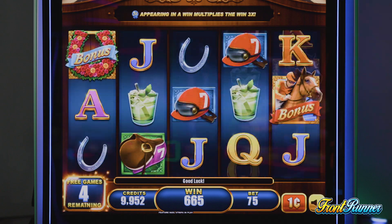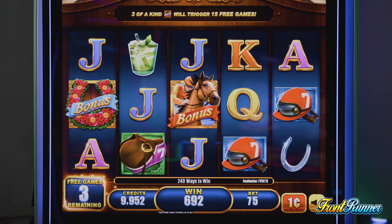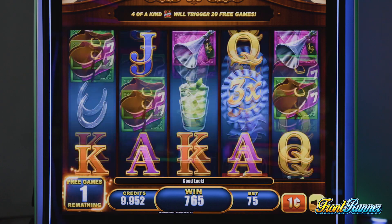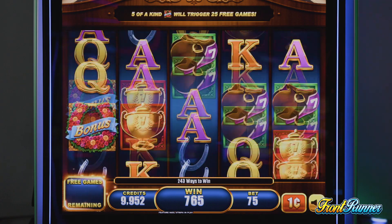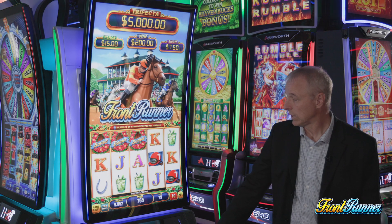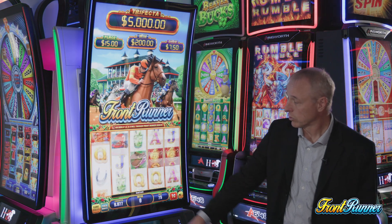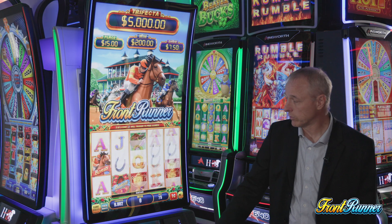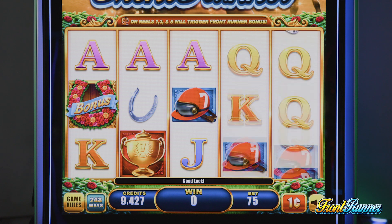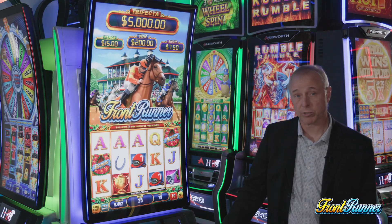This game's minimum bet is 75 cents and the max bet is $7.50. It is a ways game — there are no pay lines, just 243 ways to win. Three matching symbols on the first three reels, regardless of where they land, will still pay out.